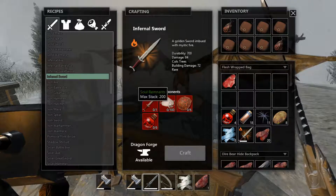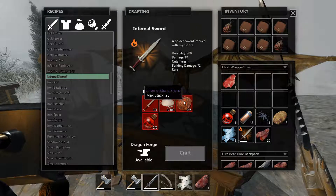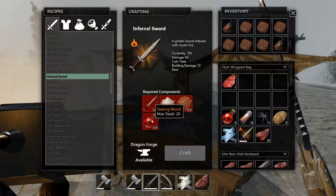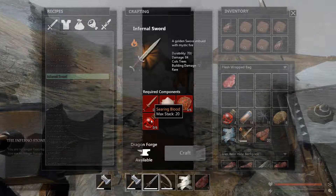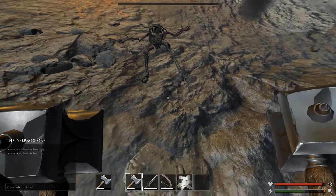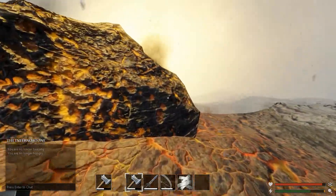Hello Savage Landers, Hazardous Gaming here. Today we're gonna build the infernal sword. You're gonna need a gold sword, 100 soul remnants, six infernal stone shards, and six searing blood. Let's get started.